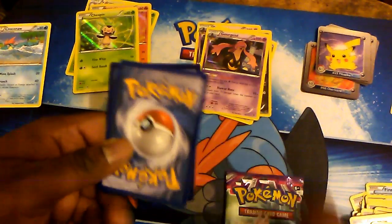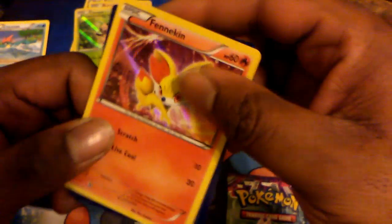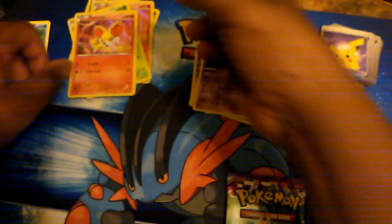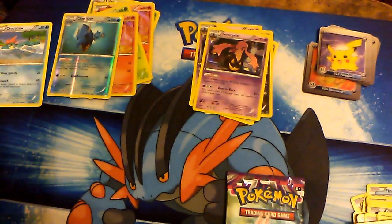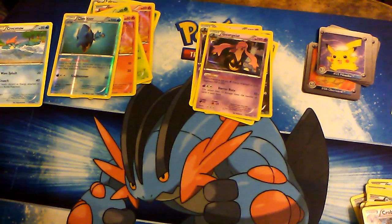Our final two promo foils: one is a reverse rare Claude — yes, it is rare. And the last one is another Fennekin promo. We are really doubling up on Fennekin. Where is the Froakie promo? All this love for the Fire and Grass starters. Anyways, last pack — and I'm not going to look because I don't want to spoil it.